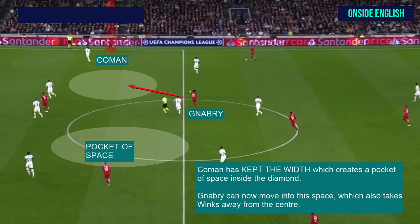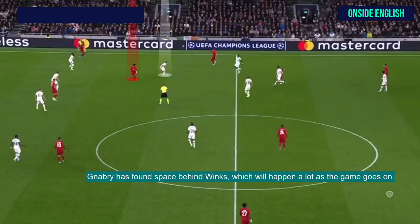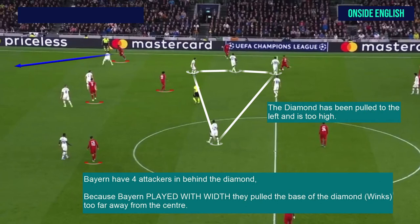That space is available for Gnabry. Gnabry can now move into the space, which also takes Winks away from the centre and creates more space. Gnabry has found space behind Winks, which will happen a lot as the game goes on. You'll see here that the diamond has been pulled to the left and is a bit too high. Bayern have four attackers in behind the diamond. Because Bayern played with width, they pulled the base of the diamond too far away from the centre, so the diamond is not where it's supposed to be, and there are spaces for Bayern to attack.